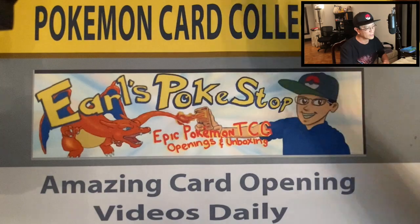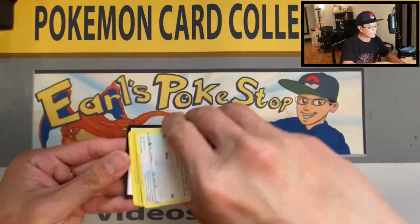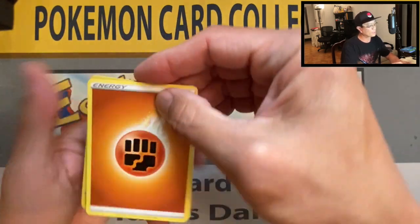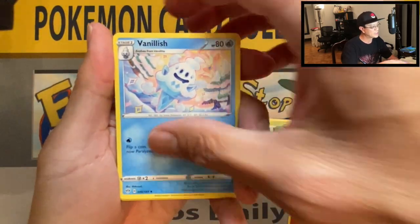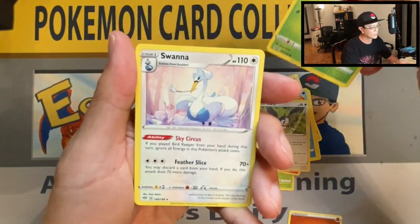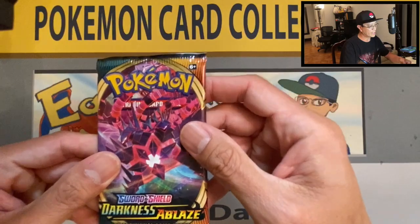We're kind of cooling down a little bit here, hopefully we start warming up again — but that's just how it is with these Pokemon cards. We got fighting energy, Clobbopus, Sinistea, Vanillish, Dunsparce, Klang, Marill, Torchic, Starly, Poipole reverse holo, and a Swanna non-holo.